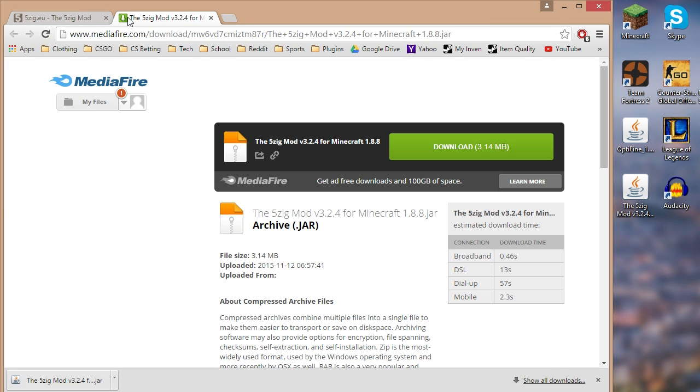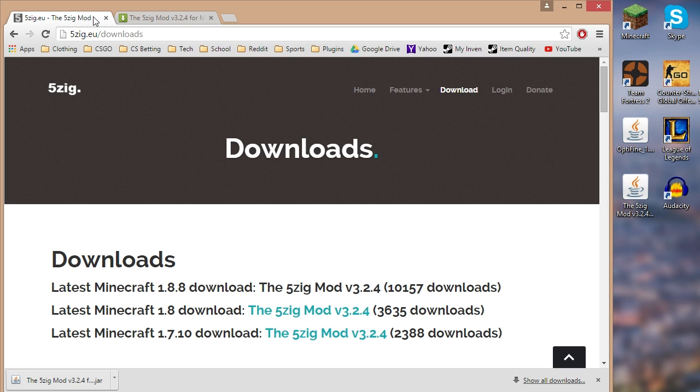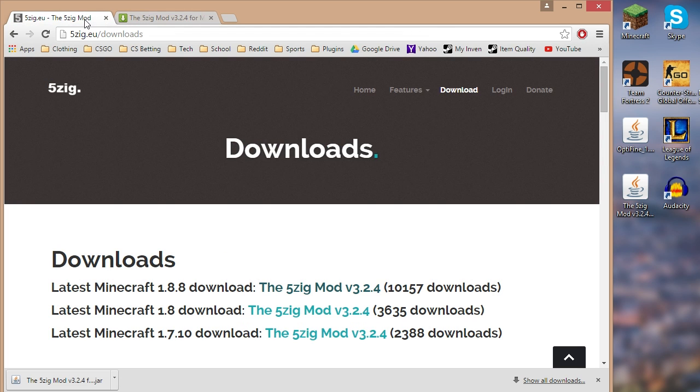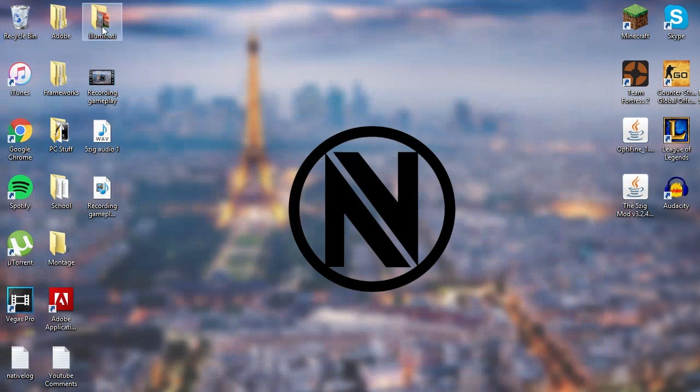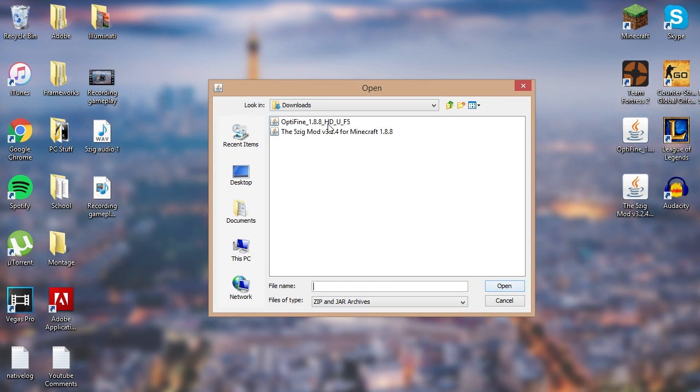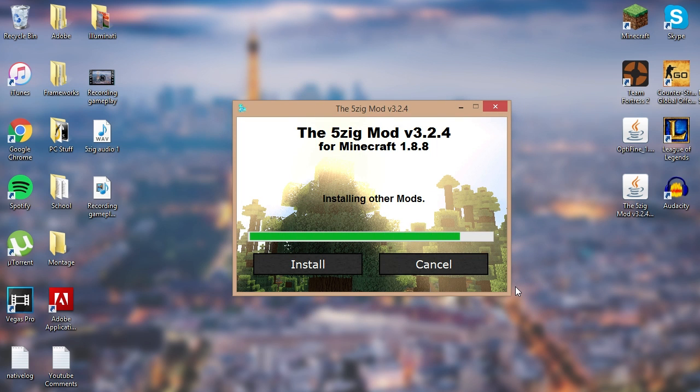Sometimes the 5zig mod website goes down, so if you can't connect, I'll leave a link in the description to a MediaFire download as a backup. Now that you have both files, double-click the jar file for 5zig, click Install, then click Yes when it asks if you want to install the 5zig mod with another mod. Select the OptiFine mod and hit Open — it'll install both mods together.